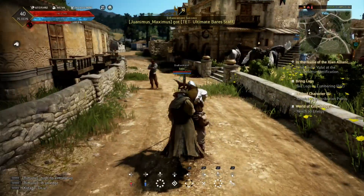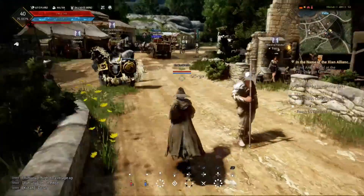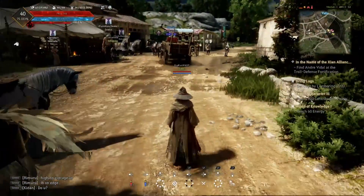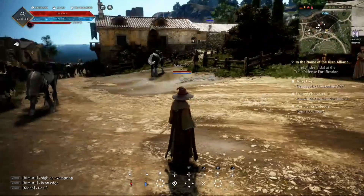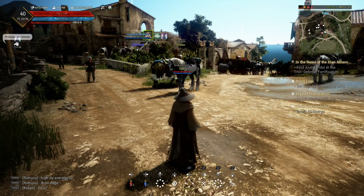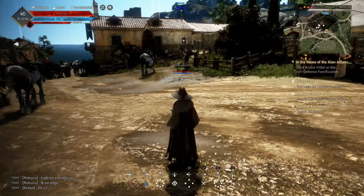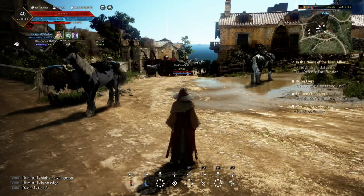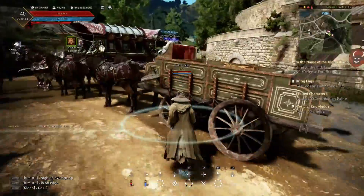Each house has different options depending on which one it is. Like that one offers a carpentry workshop, furniture workshop, and also residence. Another one here is lodging and residence. So you have different options for your housing — it's not just buy a house and move on. There are actually different things you can make them into. That's where you can start up a workshop, put a worker in there, and work on making certain items that way. Houses have various things you can do depending on where they're located and the city they're in.